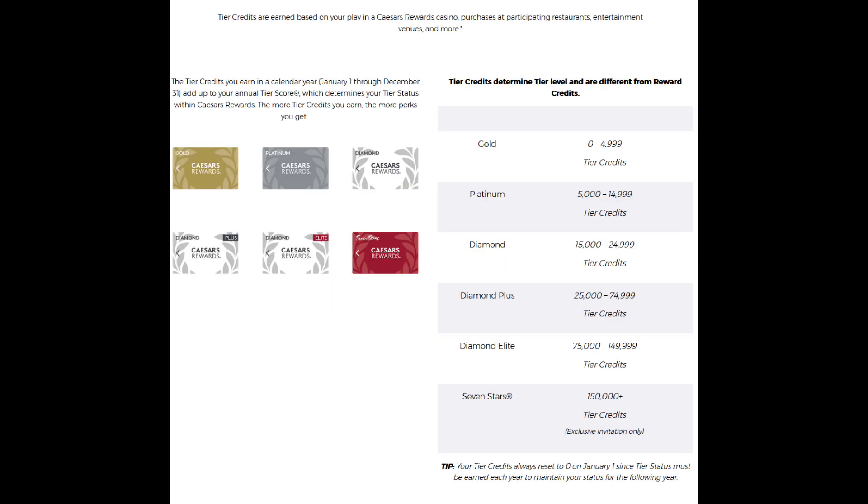For gold, you need zero tier credits as it is the entry level. Platinum requires 5,000 tier credits, but if you are a veteran, you get platinum status just for signing up — I think MGM does the equivalent as well, but I can't confirm. The first tier of diamond is 15,000 tier credits, diamond plus kicks in at 25,000, and elite requires a substantial increase to 75,000. Seven Stars is listed at 150,000 tier credits.